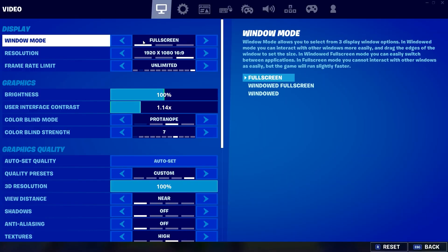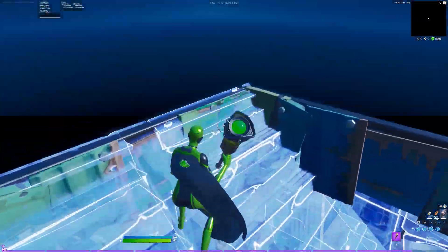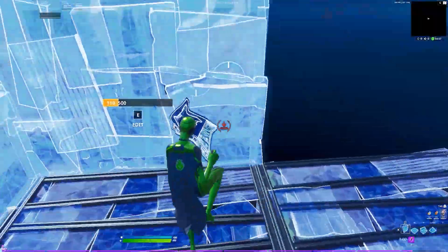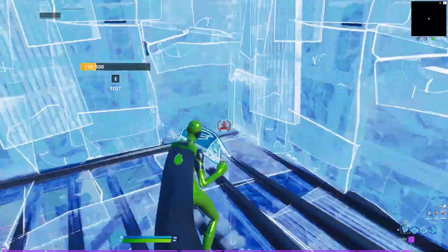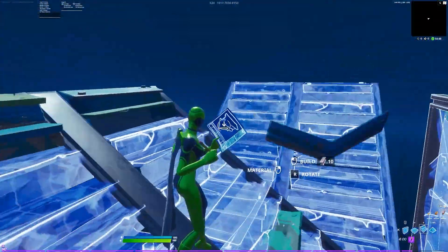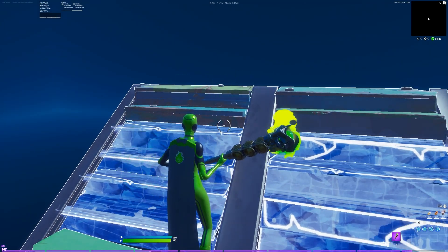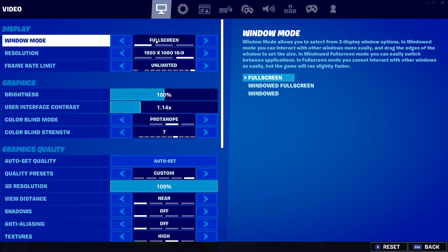So step one is change your window mode to fullscreen. Fullscreen will improve slight performance and give you a little bit less input delay, because the game is running as primary instead of secondary, which is windowed fullscreen or just windowed itself. The game is set to a primary state where that's your main display, so it's going to focus all your computer's attention to that one specific window. Make sure that's on fullscreen.